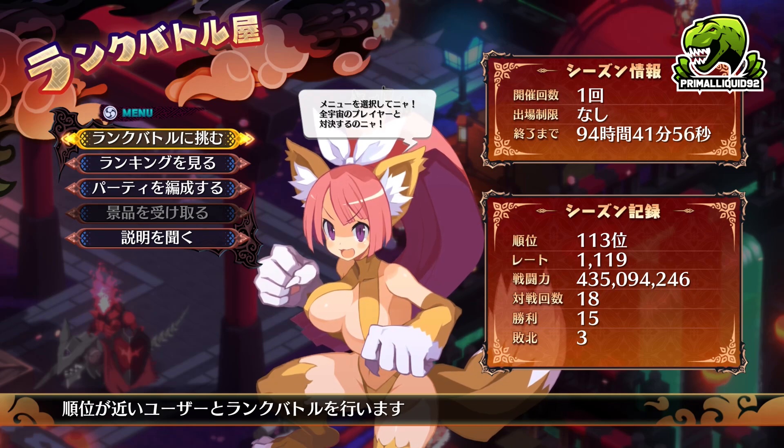On the bottom right there is my statistics. So, the 435 million is my strength rating — basically the strength of my team. The 18 is how many matches I've played. The 15 is how many wins I've got. And the 3 is how many losses I have. The 1119 I'm not actually entirely sure about, but the 113 is my rank in the current tournament bracket.